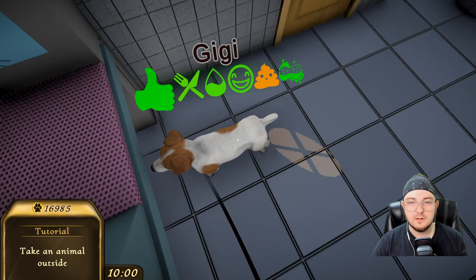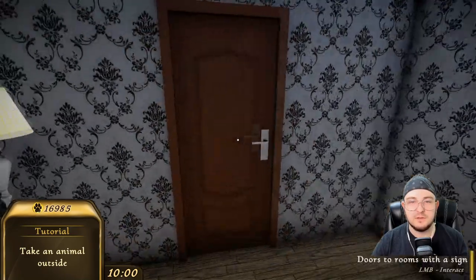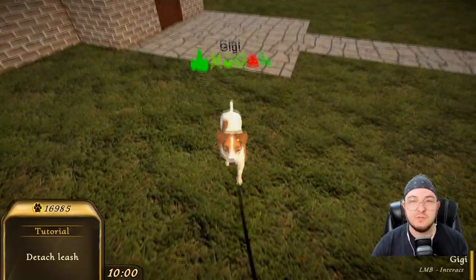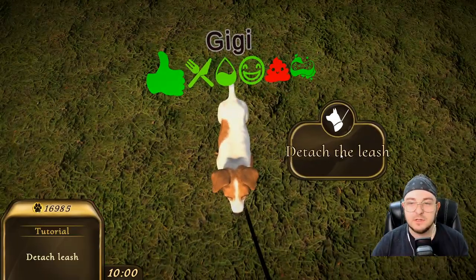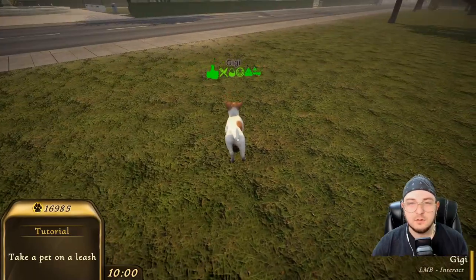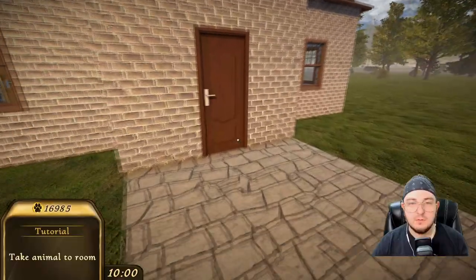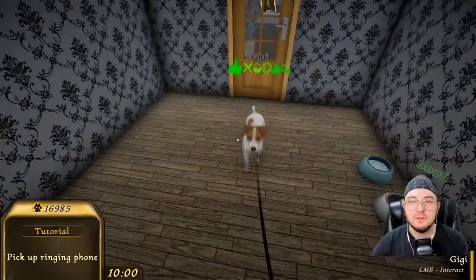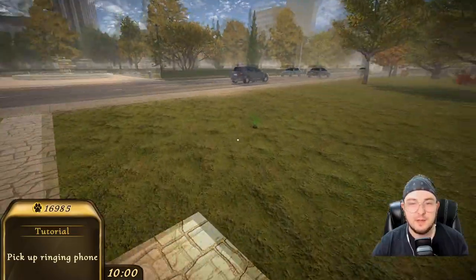Take the animal outside. Let's go outside, Gigi. Time to go use the bathroom. Honestly, I probably would have a back door for this — I wouldn't want to take the dog out into the front of our business to do his business. Detach the leash? Are you insane? What do you mean detach the leash? We're out here in downtown. Oh my God, don't lay in it. Don't lay in it. Come on, I just washed you. Take the animal to the room. There's not even a fence out here. This is not even my animal. There's cars running and stuff and he's just chilling.